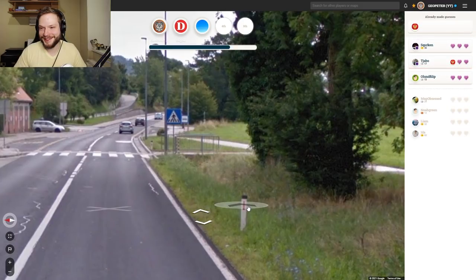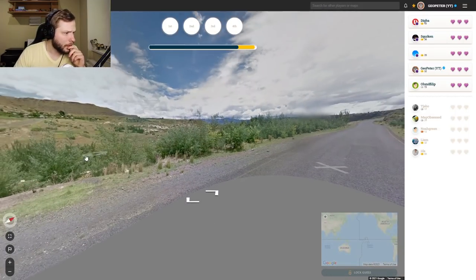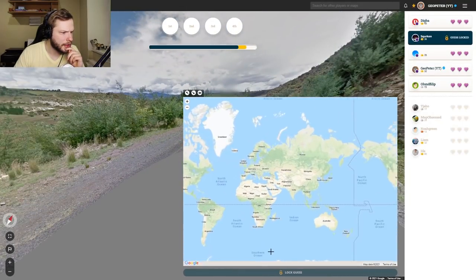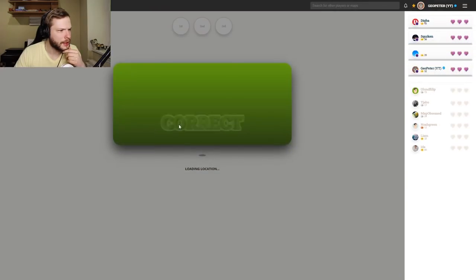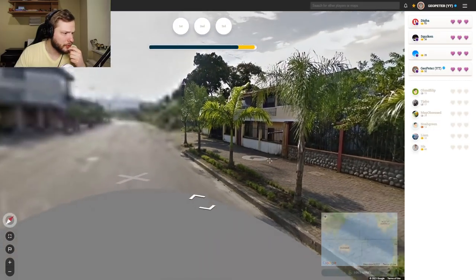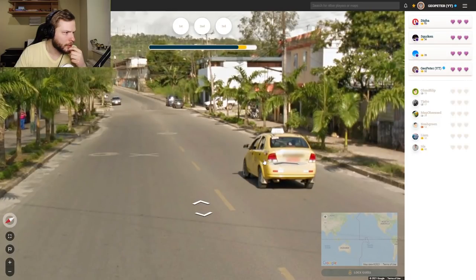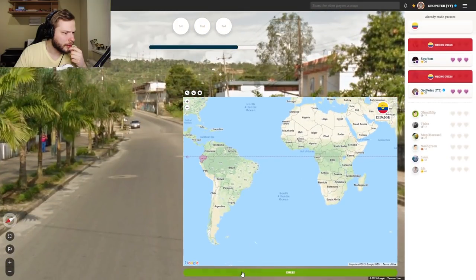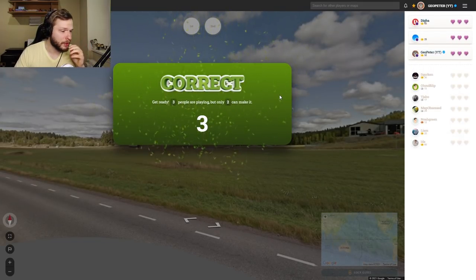I feel like I keep repeating it in every video. Next round — I think we have yellow lines on the sides again. Is this Lesotho again? Quite edgy cliffs, yellow lines on the sides — let's lock in Lesotho again, very similar to the previous location. In the final four now. What is this — some palm trees. Oh, it was Ecuador! I knew I had seen that taxi before but wasn't sure which country had it.